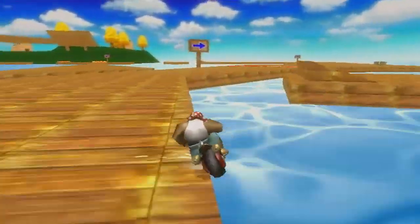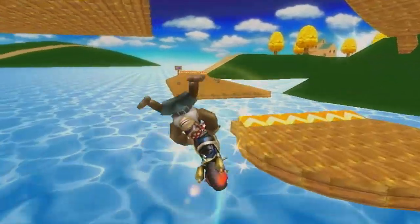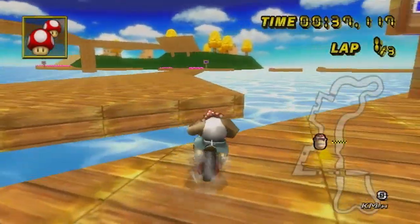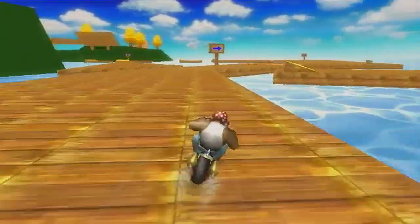Although it may seem like one, I would not consider this route on Delfino Island to be a shortcut because literally everyone takes this nowadays — which is why you will struggle a lot if you are the only one going around in an online race. Starting off there is this gap that needs to be cleared, and the gap between the two docks is smallest on the right side. There are two main methods of clearing this gap.